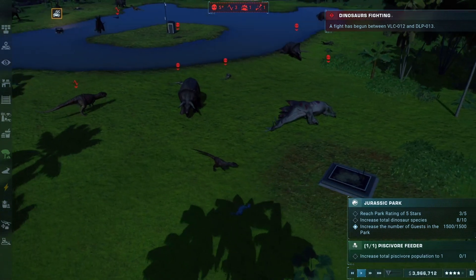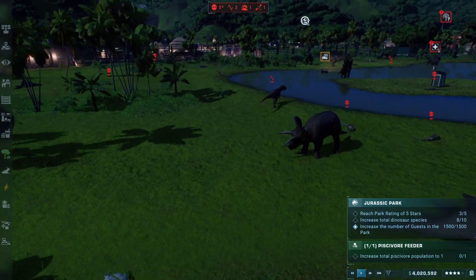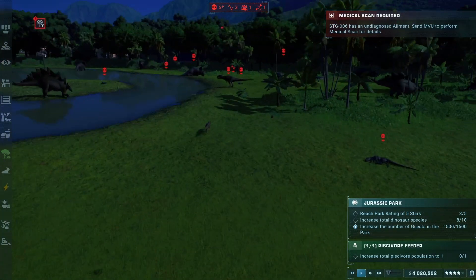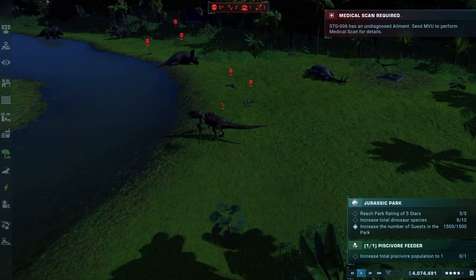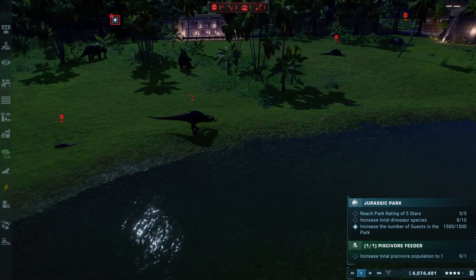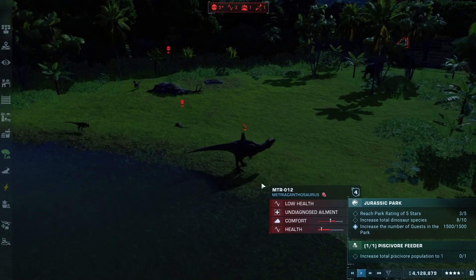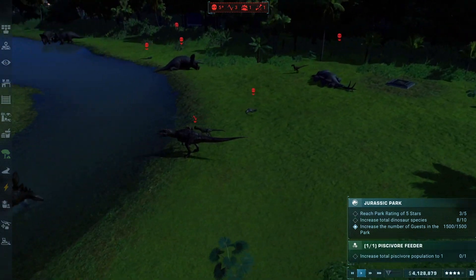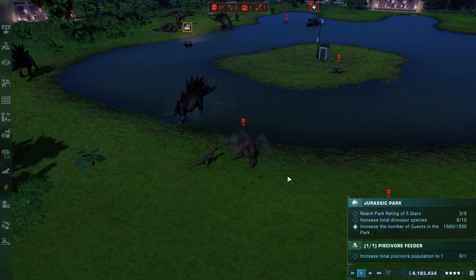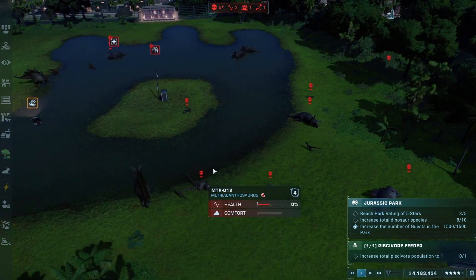It looks like we have a three-way staredown. The raptor doesn't necessarily want that fight against the Triceratops, and neither does the Metricanthosaurus. Team Dilophosaur jumping in on the Metricanthosaurus — he's getting chucked. Maybe they bit off more than they could chew on this one. He has knocked away the combatants, but they're just right back on him. He needs to be able to pull out and disengage, otherwise he is going to go down. These little agile guys don't mind if they get chucked away — they can just land back on their feet and keep coming. Metricanthosaurus getting taken down by only two of the Dilophosauruses.